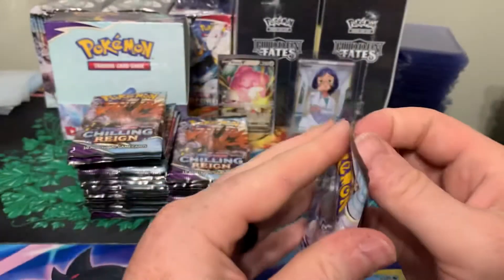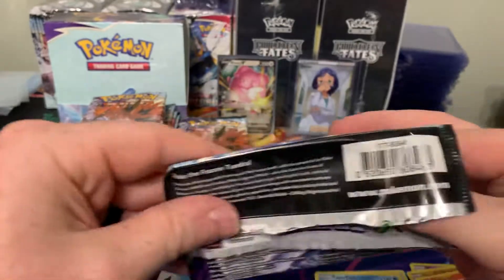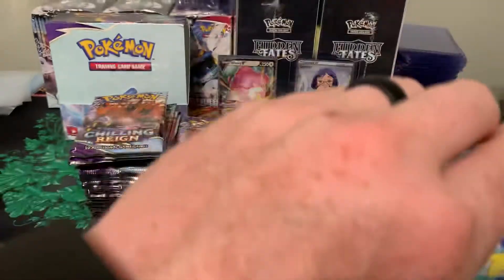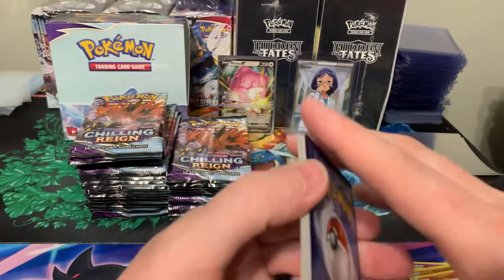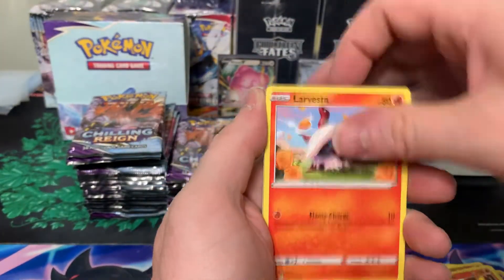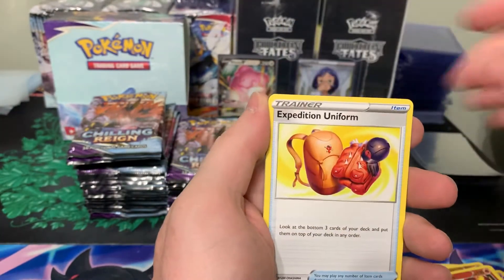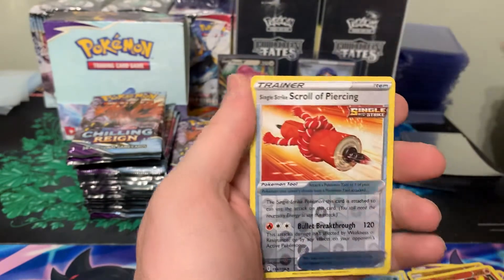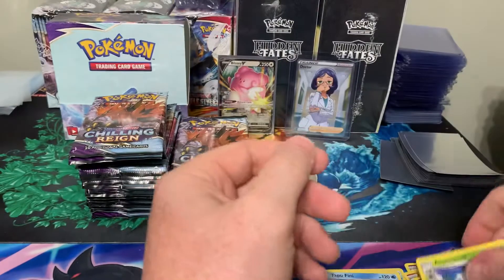On to the next one — we got the Ice Rider on this pack. Sobble, Furfrou, Kubfu, Larvesta, Inkay, Energy, Melanie, Expedition Uniform, Hatterene, Single Strike, Scroll of Piercing, and Bomb of Snow.